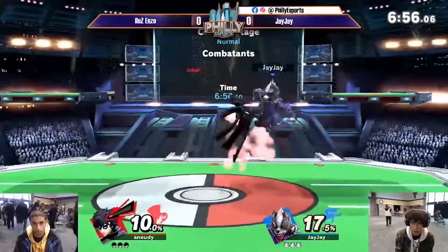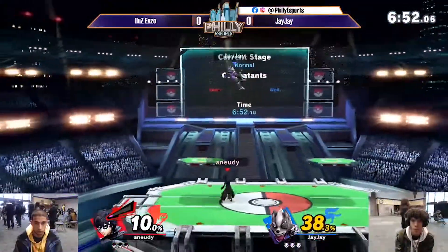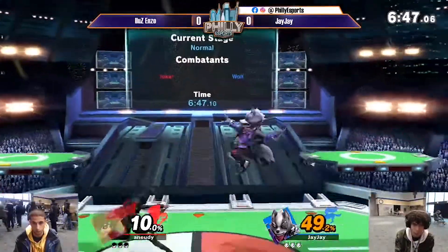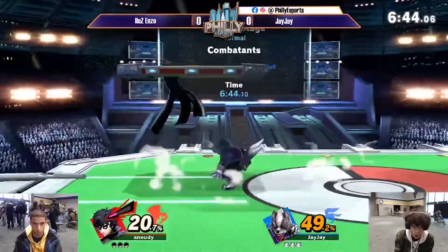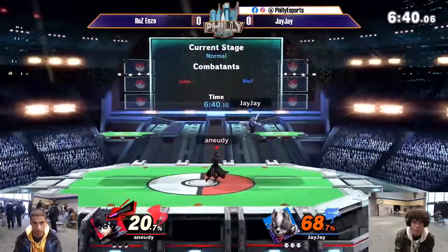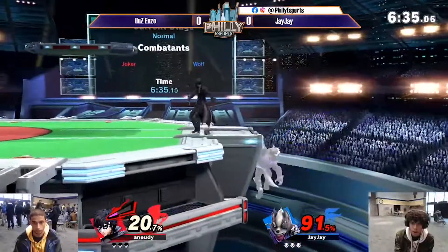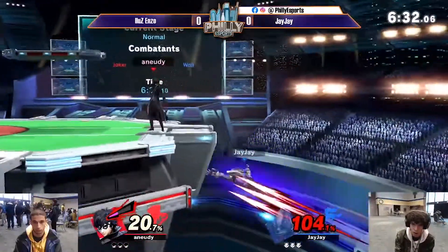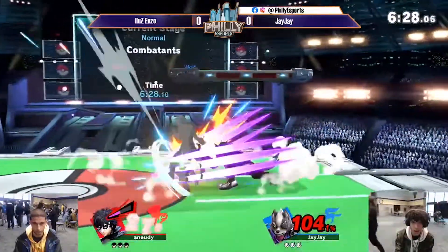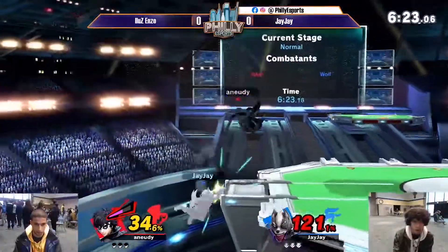Alright, we are in the second match of the champion's bracket. Great combo count coming out of Enzo — no surprise there. Really great reads. Grab off of Wolfe, but immediately comboed again. Just the speed that Joker's able to move is so blistering. He is able to move so quickly, and that allows him to get these great juggles. And there are so many combos you can do with Joker — for almost any situation, there likely will be a combo.